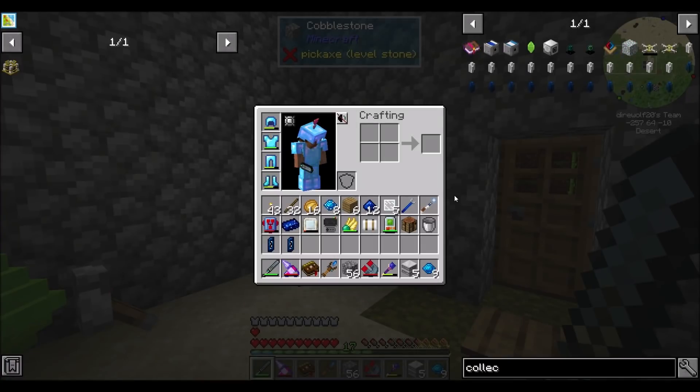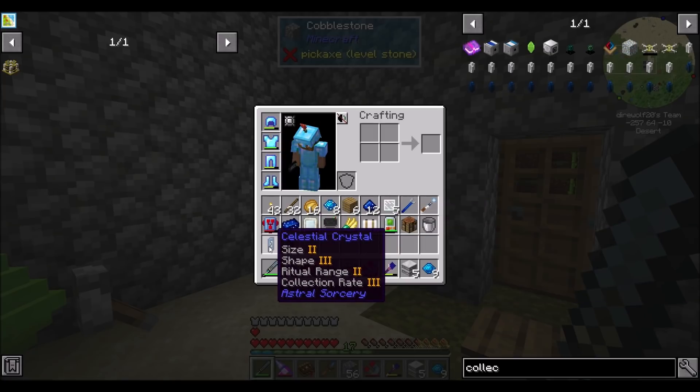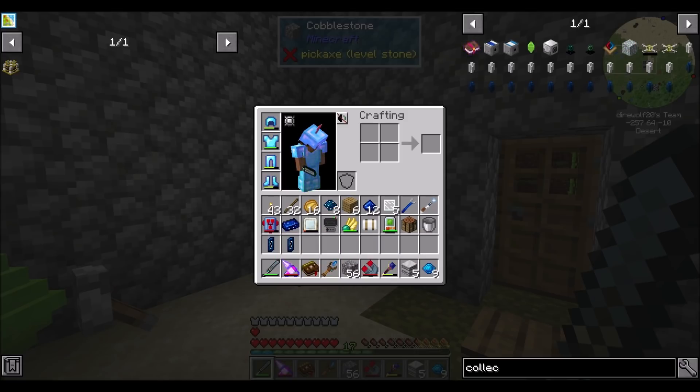Hello everyone, this is Direwolf20, and welcome to episode 19 of Direwolf20's Let's Play series, where today I want to try and make a really good collector crystal. For that, we want to pay attention to the attributes that are most important for collector crystals. Those attributes are size, purity, shape, collection rate, and focus.